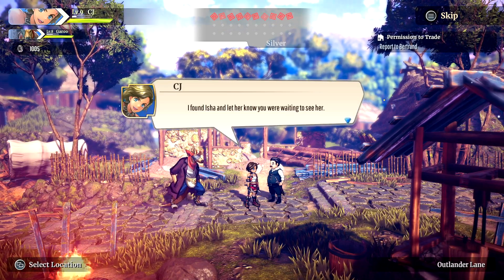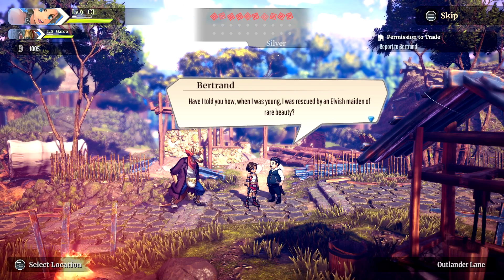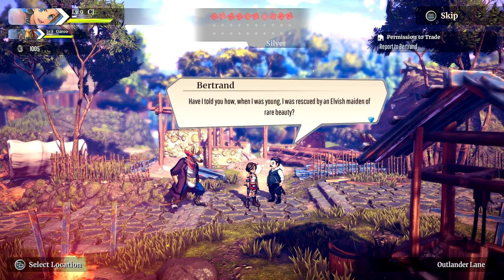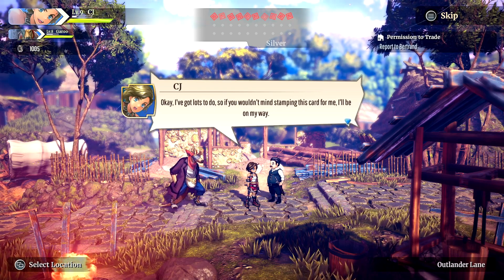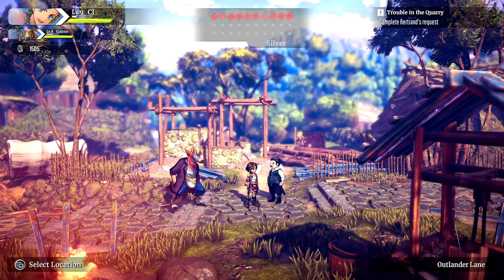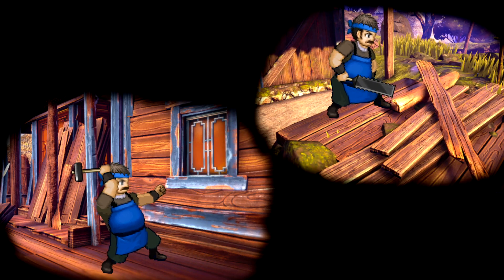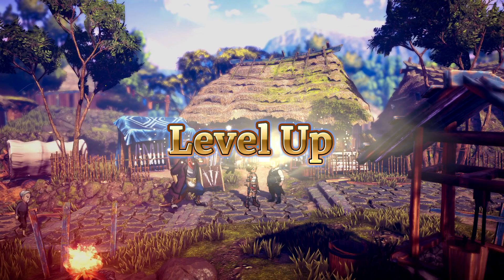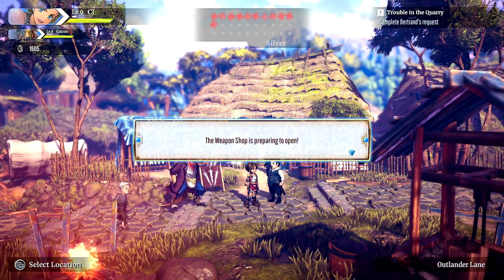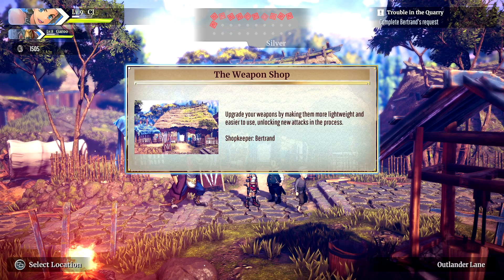CJ reports back to Bertrand, who thanks her effusively. CJ cuts him off and gets the stamp. The weapon shop is now preparing to open — 500 bukwa to operate. The weapon shop upgrades your weapons by making them more lightweight and easier to use, unlocking new attacks in the process. Shopkeeper: Bertrand.